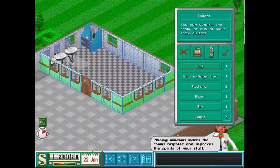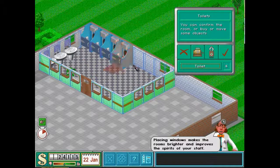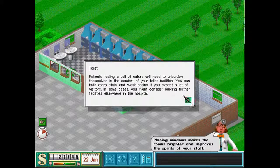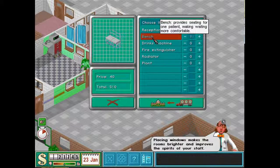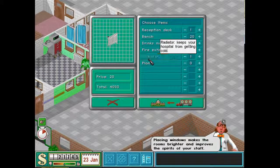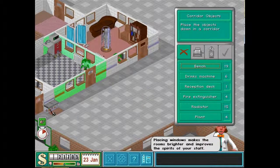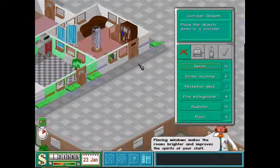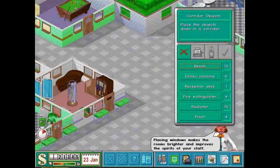Why would you put a fire extinguisher in the bathroom? Anyway, there we go — lovely. So that's everything set out. We just need a reception desk, loads of benches — about 20 — about five or six drink machines, and a lot of radiators. I always thought you didn't need that many radiators, but I always ended up turning up the heating which cost a lot more money. It's actually cheaper to get more radiators. Put a radiator near a bench and they'll be super happy.